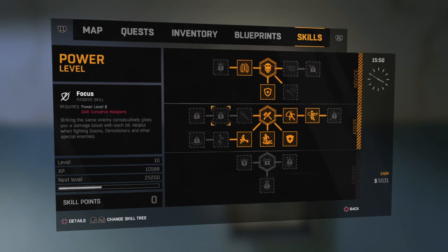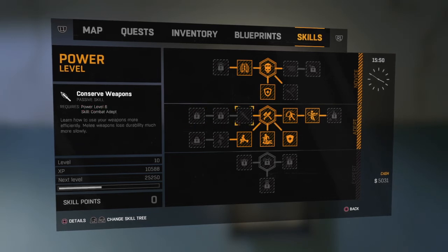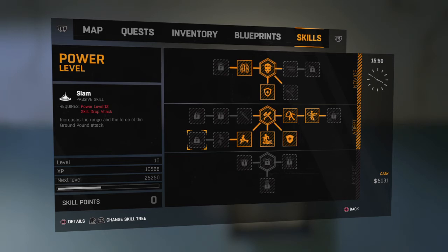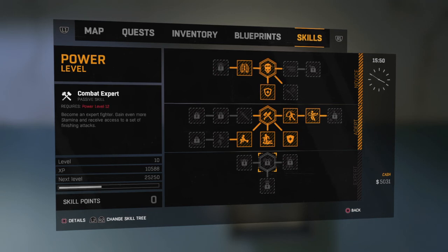Focus — striking the same enemy consecutively gives you a damage boost. Kill frenzy is pretty much the same thing. Stomp, and then you have ground pound and drop attack, which I'm going to get next — you can jump off in midair and hold it and it'll kill them, kind of like Assassin's Creed. Slam increases the range and force of the ground pound. And then you also have sturdiness.